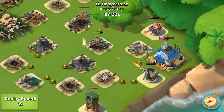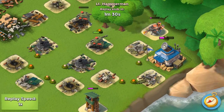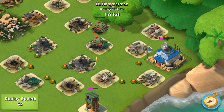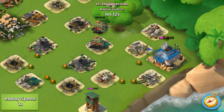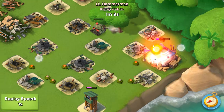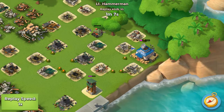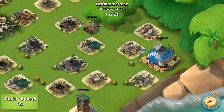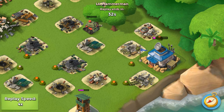Machine gun and sniper — machine gun is gone. Let me speed up a little bit. One tank left and the snapper tower is out of range of it. There's suspense here. My HQ defended! Tanks do very slow damage, so my HQ will defend.